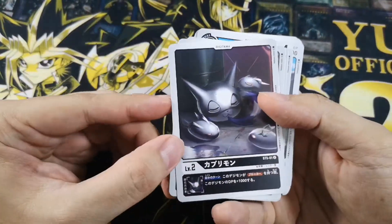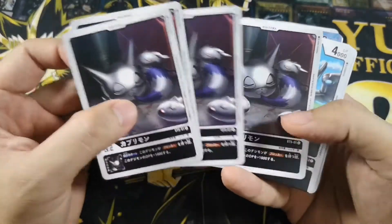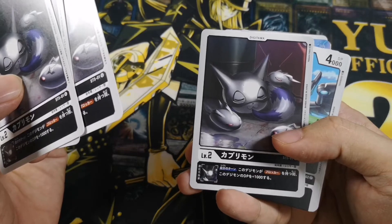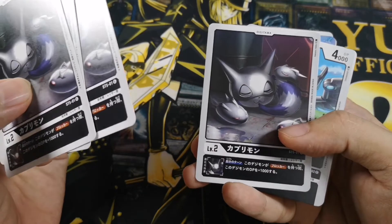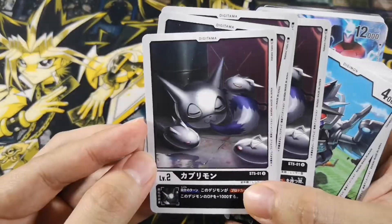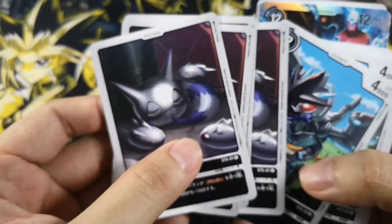Starting off we have Kapurimon. This is the Digitama and we have four of it. The effect is if this Digimon has Blocker, you get 1000 DP. So pretty good. I really like the artwork — it really looks metallic. Very nice.